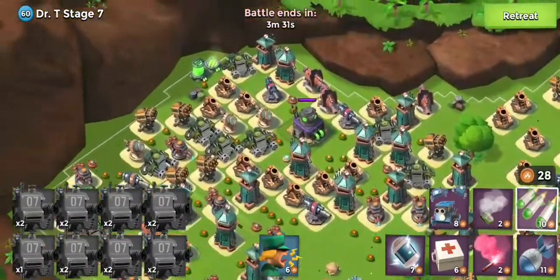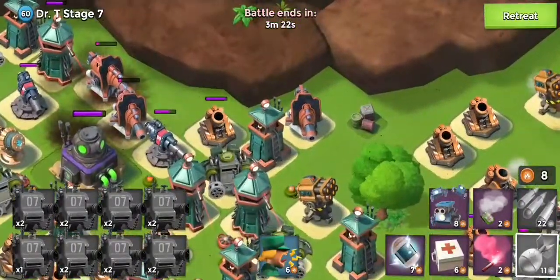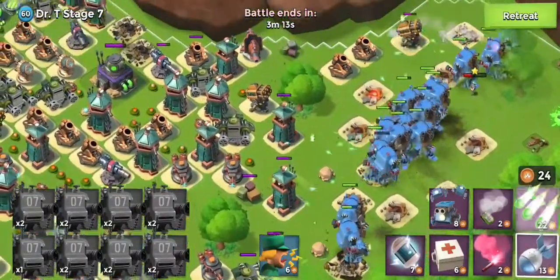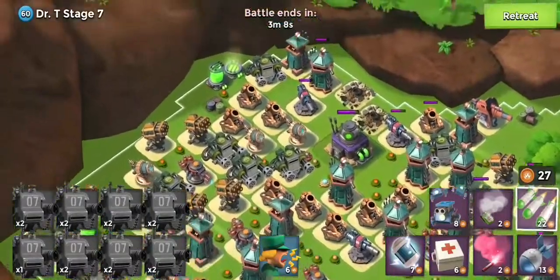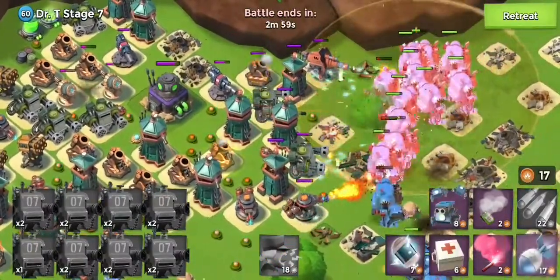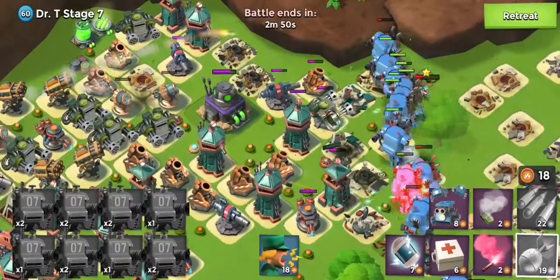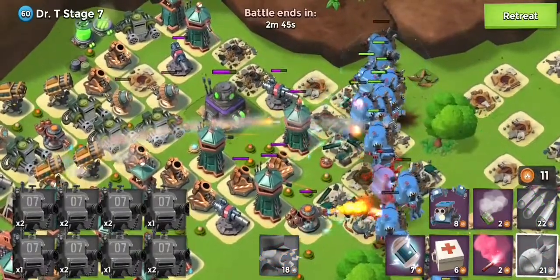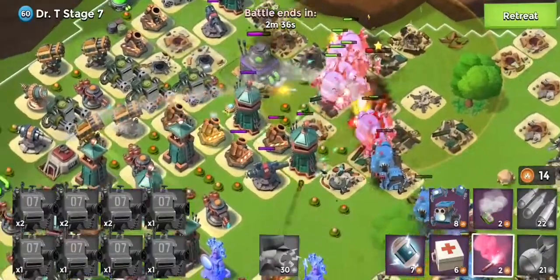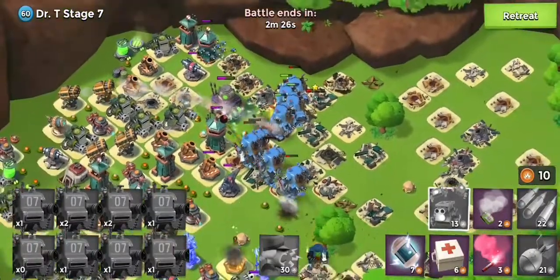We're leaving a couple of shock launchers here and there which is going to be helpful. Get rid of these — one more artillery on them afterwards and we should be golden. Okay, so we've lost two so far and health is getting a little bit low. Let's hell-mary it — what do we think guys, are we going to get the win?